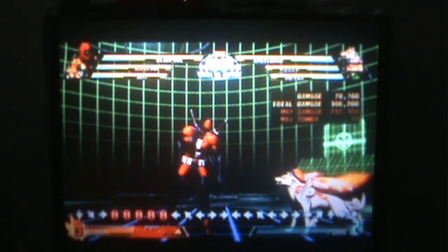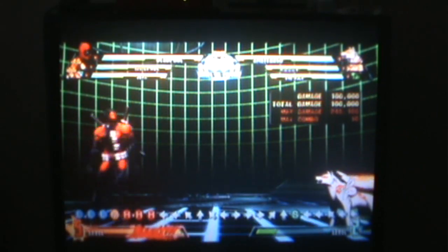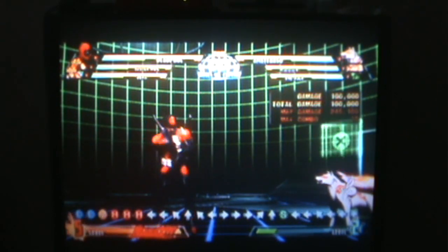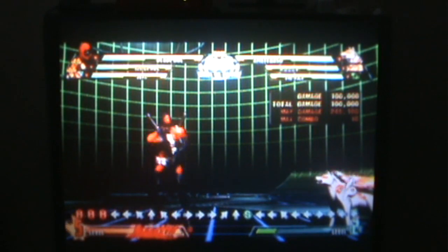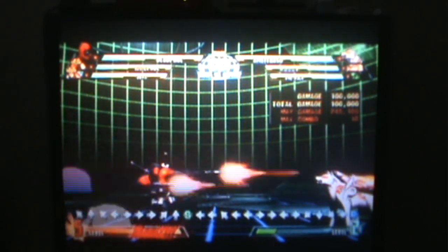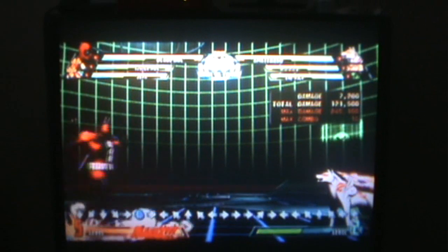That bar serves a purpose: the more you attack your opponent and the more damage you take, the bar starts to fill up. Once it fills up you can do a hyper combo. Most of the time hyper combos are more powerful, flashy versions of special moves characters already have. Take Deadpool's Trigger Happy — his guns move. He pulls out his guns and starts shooting. That's his normal special move. Now the hyper combo version of that move is more powerful, and once you do a hyper combo it takes away one level from the hyper combo gauge.